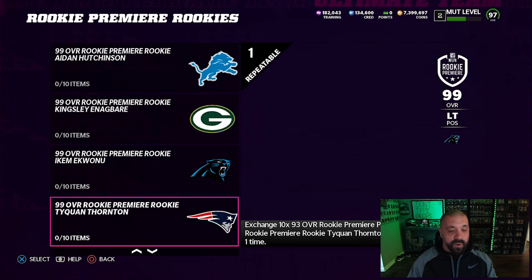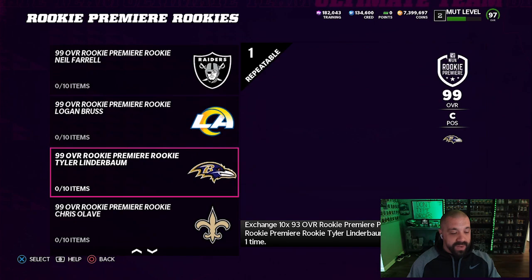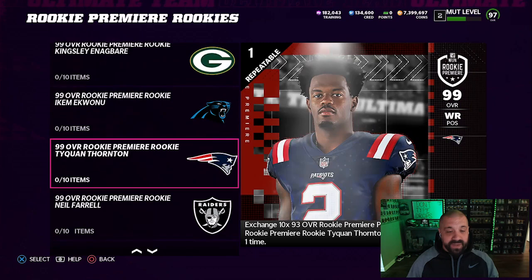You can do all 32 sets if you'd like. Later today we are dropping a video going over the best 99-overall Rookie Premier cards to get this year. The cards that carry over to MUT 23 are going to be 86-overall cards — we don't have those attributes yet at this point in the game, but there are a lot of really good-looking cards and every team gets one.